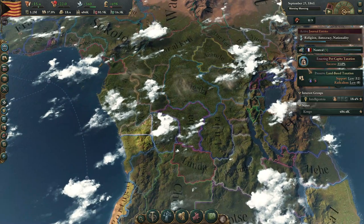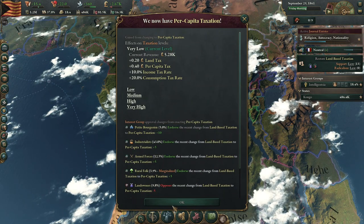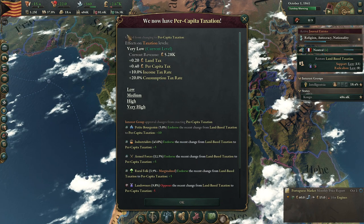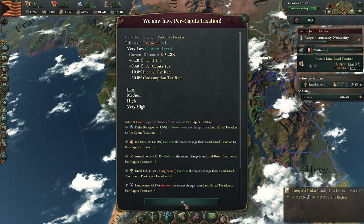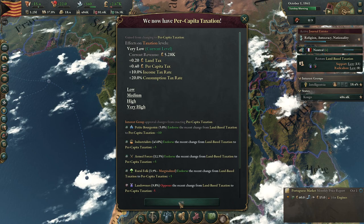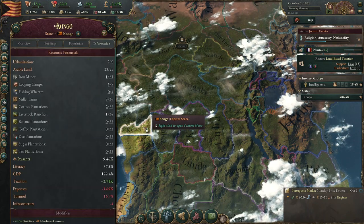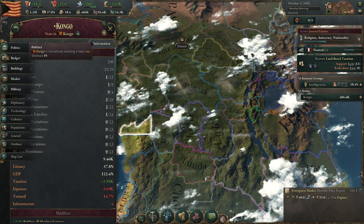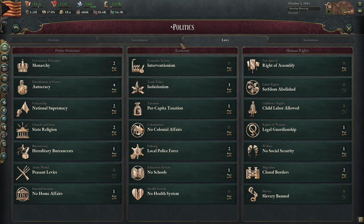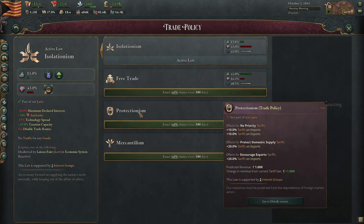So once this is done — oh, perfect. Landowners are pissed — I don't care. Current revenue: 5,000. Yeah, that was just more taxes for us. There you go — look at that, nice positive income. Jumped up about 2,000. Click the button — there we go. So we got an additional 2,000. Go to politics — I no longer wish to be isolationist, that's what I'm thinking. But I love free trade. Or do we go protectionism? Ultimately, I like free trade.